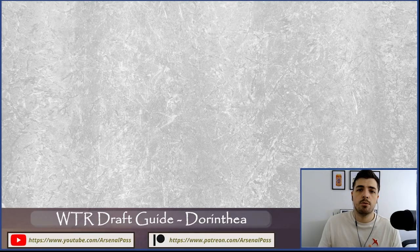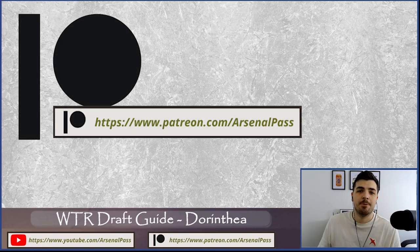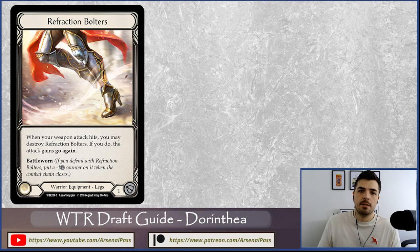Before my top five cards, if you're looking for a pick order guide for all the heroes I've covered in these Welcome to Wraith guides, you can find that on the Arsenal Pass Patreon — link is in the description. Top of my list is Refraction Bolters — really pivotal to a lot of Dorinthia strategies. It's go-again on a stick, you get defensive value from the boots, and then come in with Dawn Blade with go-again on top. If it connects, come in again and threaten that Dawn Blade counter.